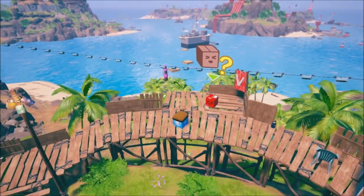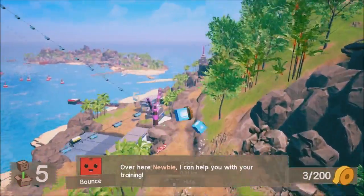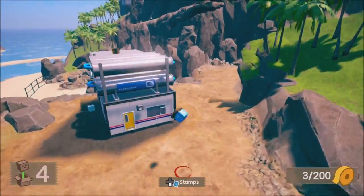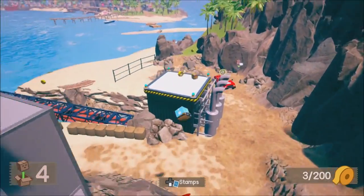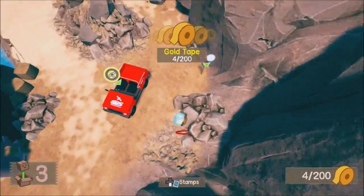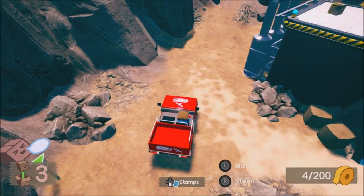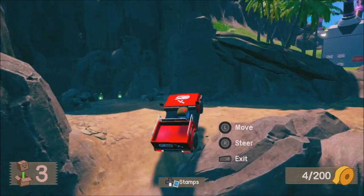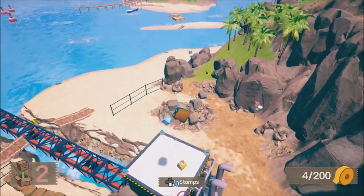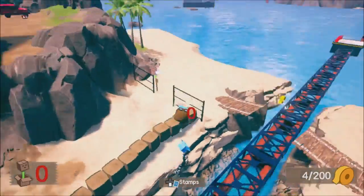Bounce is really easy to find in Paradise Isles — just go straight and he's right up there when you start. There's a car right over here you can drive, and you'll see cars all over the place. That's one of the bad guys, the wild cards. For the cars, you just jump right in and move with the analog stick. Cars are pretty cool — you don't really need them that much, but in the third world there are some races you do with them.